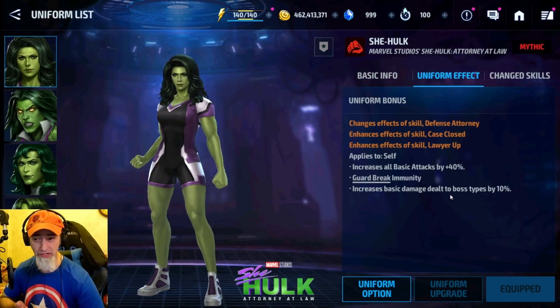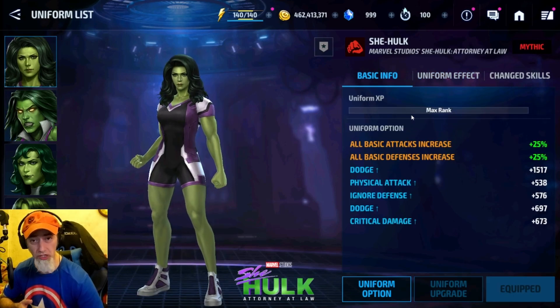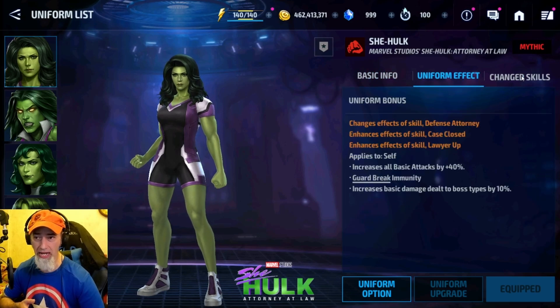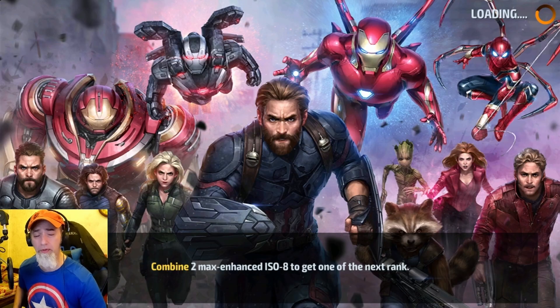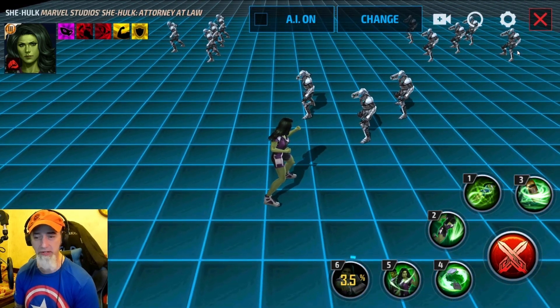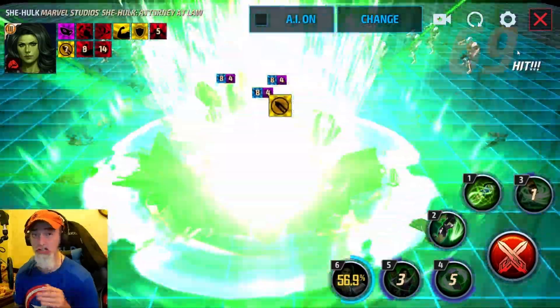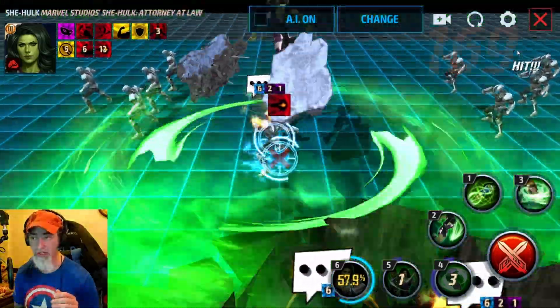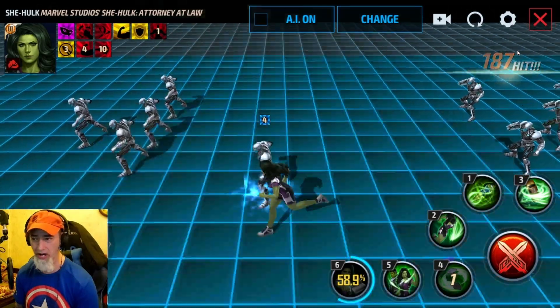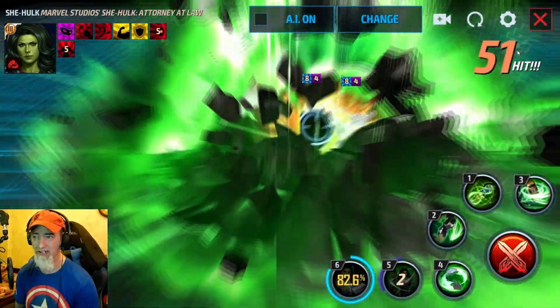Her uniform effect gives guard break immunity, which is nice, and increased damage to boss types by 10% — which is actually 10% more than what it was in the Behemoth uniform. When you play with her she's a pretty simple character. In my testing I was actually playing her a little wrong. You want to go three, five — she moves to the side — then hit four as soon as she moves, so you get all that residual damage from the five.